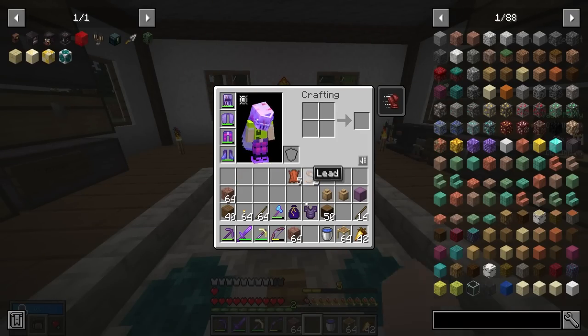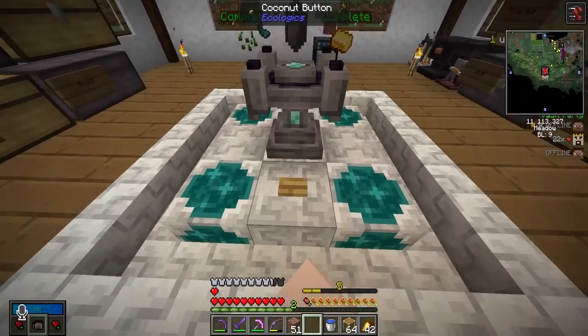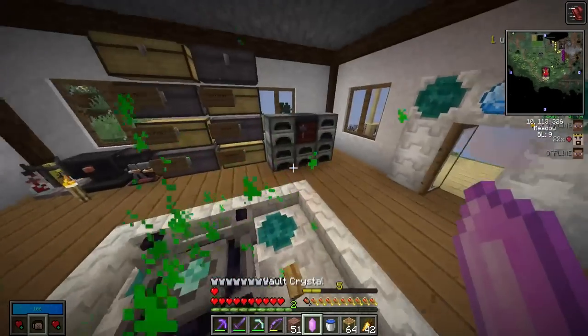All right, here we go — seeds, gold, glow ink, and granite. Give me my crystal. Nice.